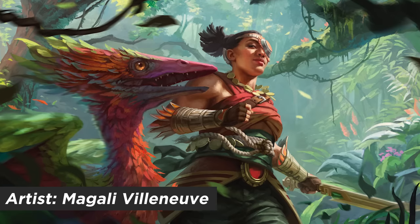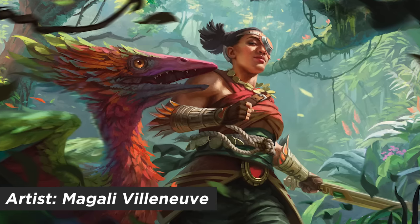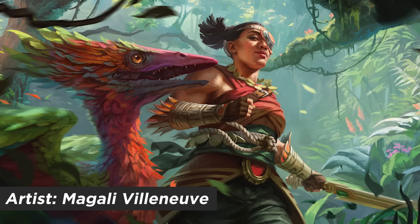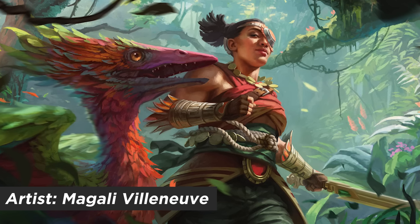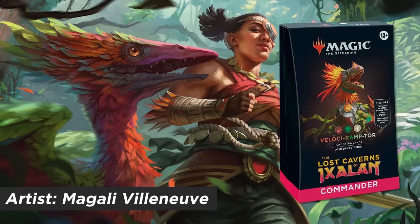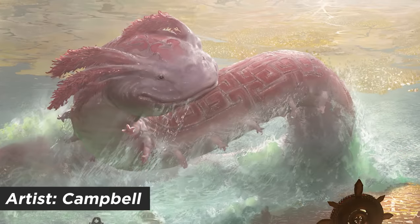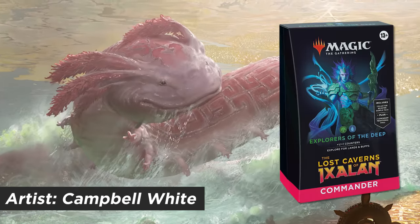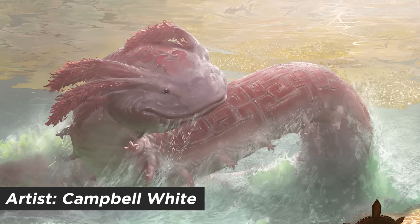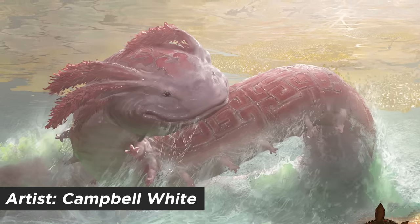Next, another legend — but not a character you know. I want to introduce you to Waita, Trainer Prodigy. As you can tell, she likes hanging around with dinosaurs. But as you probably can't tell yet, she inspires a pretty unique kind of Commander deck. Up next, we have our art from the Merfolk deck — but what's that? It's not a Merfolk at all. This cute little guy was just too happy to not be shown off here.